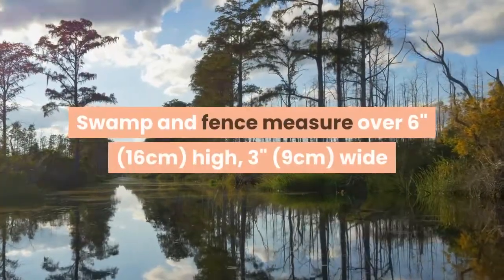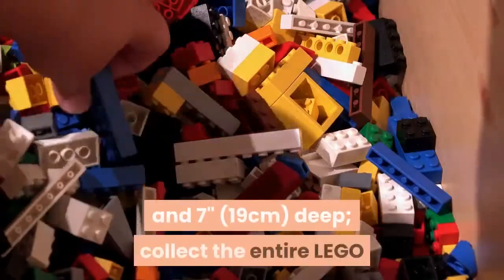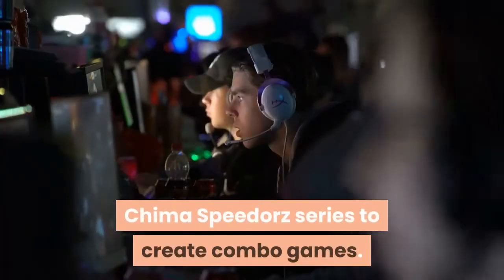Swamp and Fence measure over 6 inches (16 centimeters) high, 3 inches (9 centimeters) wide, and 7 inches (19 centimeters) deep. Collect the entire Lego Chima Speed Orts series to create combo games.